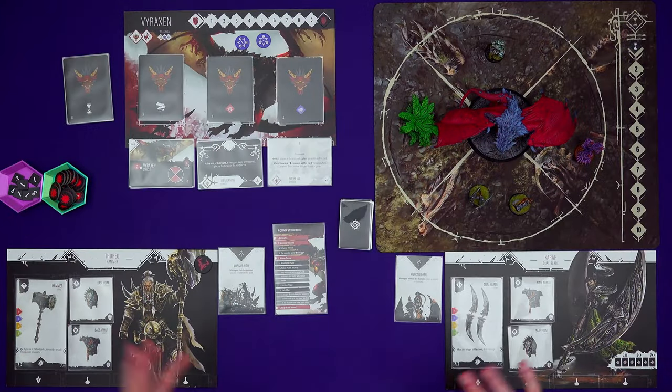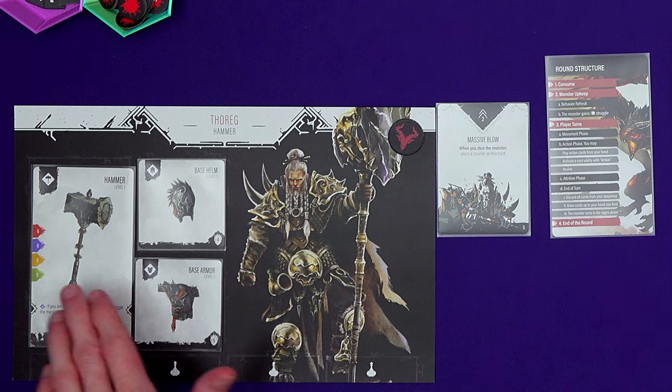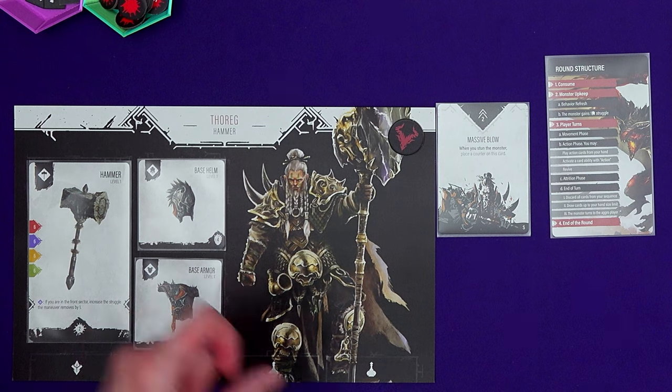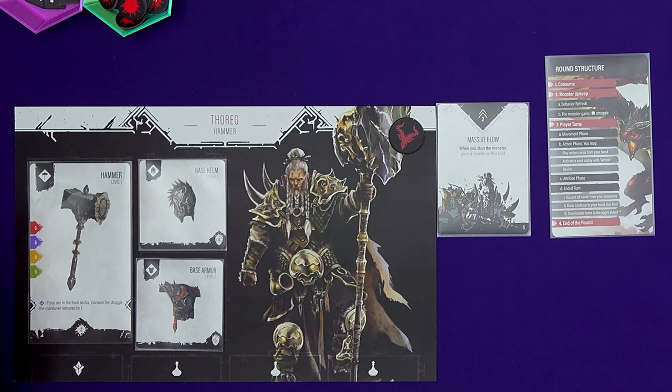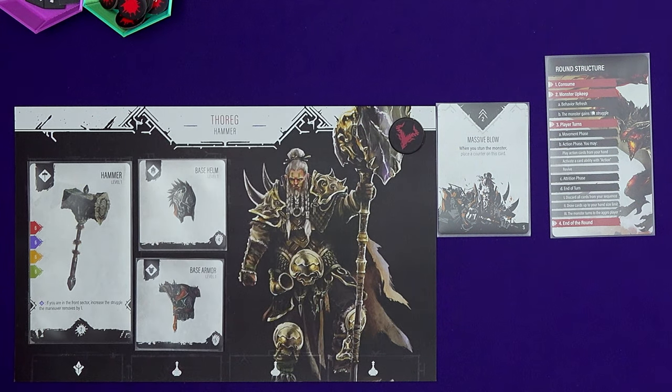Then we have the player turns, going clockwise starting with the aggro player — in this case I've got Thoreg the Hammer. We have some starting equipment in the prologue: everyone gets a base helm and base armor, which determines our health. We've each got nine health at the start of the game, and we have a basic weapon — Thoreg's got the hammer. It tells you what your deck is comprised of, so six of each color in the prologue, and all of our cards have an S to show they're starting cards. Later on you get to unlock new cards, customize your decks, and different weapons will have different card configurations. It also has a special ability you can trigger.